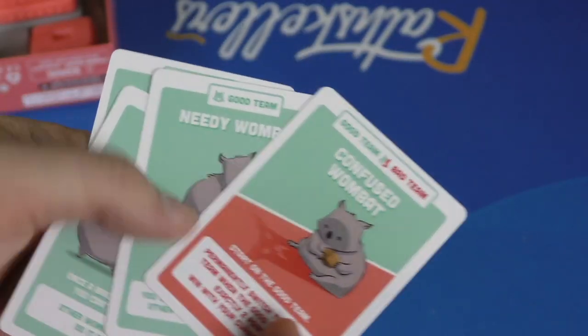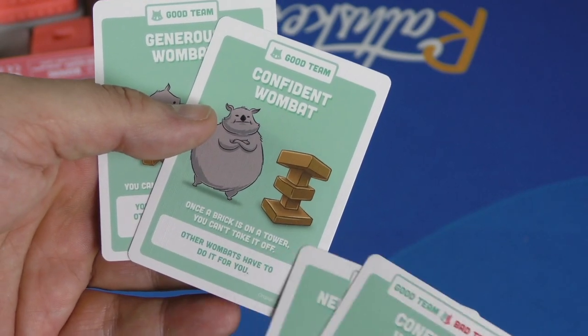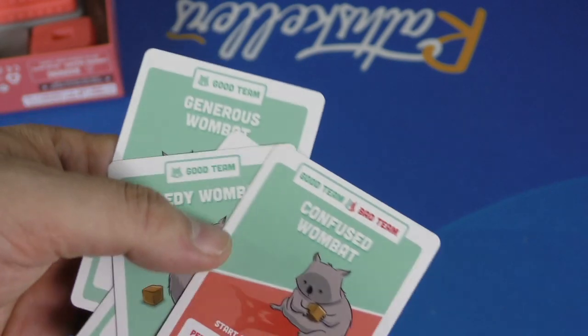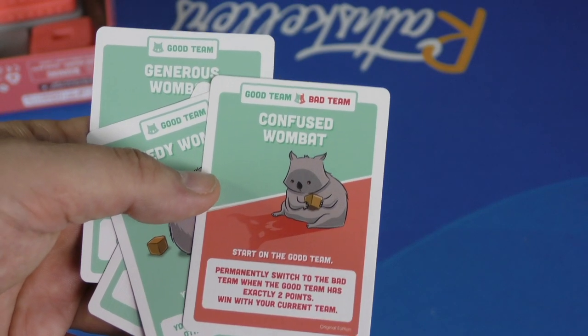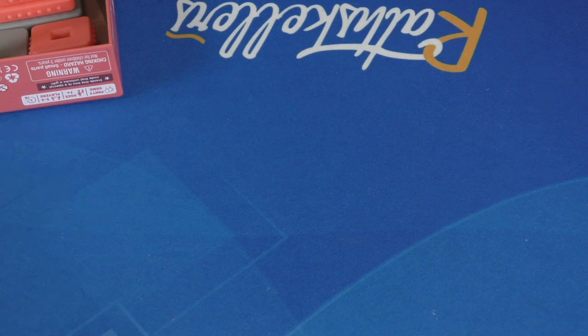If you want to up the ante, you can add in some specific wombats. There's one where once a brick's in a tower you can't take it off. You can't put bricks on towers. You can't pick up loose bricks from the box. There's also a confused wombat who will permanently switch to the bad team when the good team has exactly two points — they start on the good team but could become bad. You can play with these extra cards in the game.